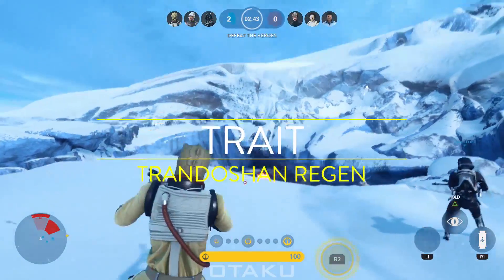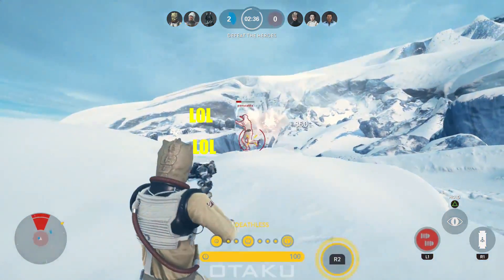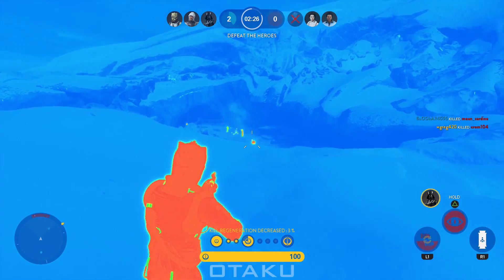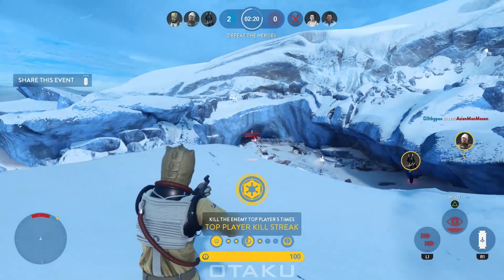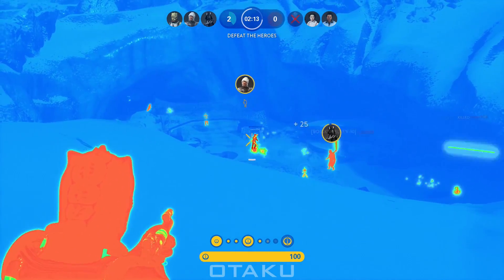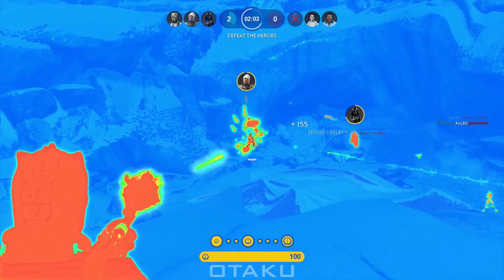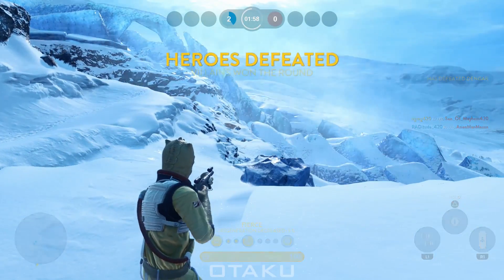Bossk's trait is called Trandoshan Regeneration and will recover a percentage of his health with each kill or by doing damage to heroes. The amount of health regenerated increases as your trait level does, starting at 1%, then 2%, then 3%, then 5% at rank three. It's important to note especially with Bossk that you can charge your trait level by doing damage or killing enemies with your abilities, not just your blaster. What's even more important is that you actually receive the healing benefits of your trait when using these abilities as well. This gives Bossk some ridiculous survivability if played correctly, placing a stronger emphasis on using his abilities to survive and engage in combat.